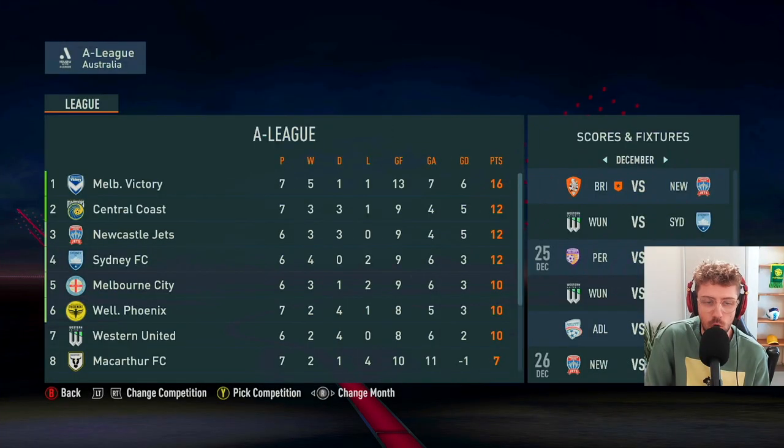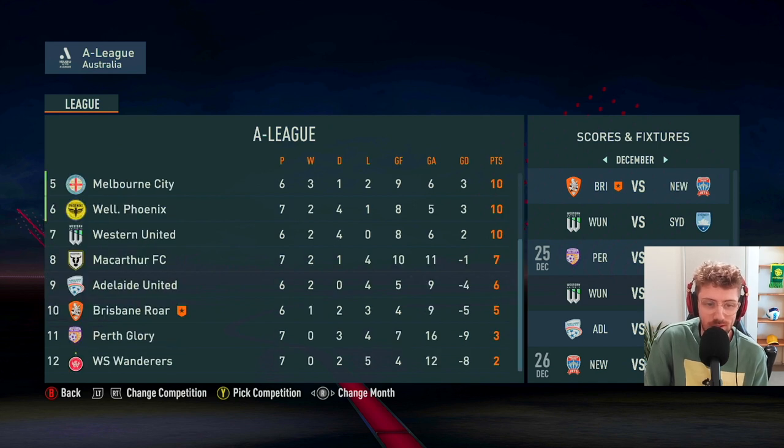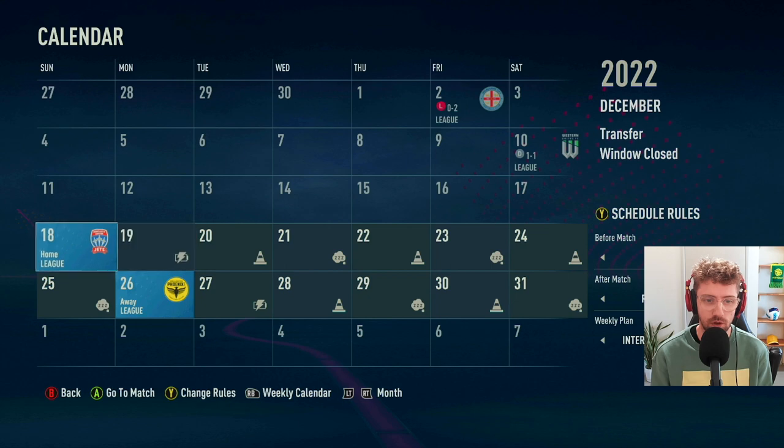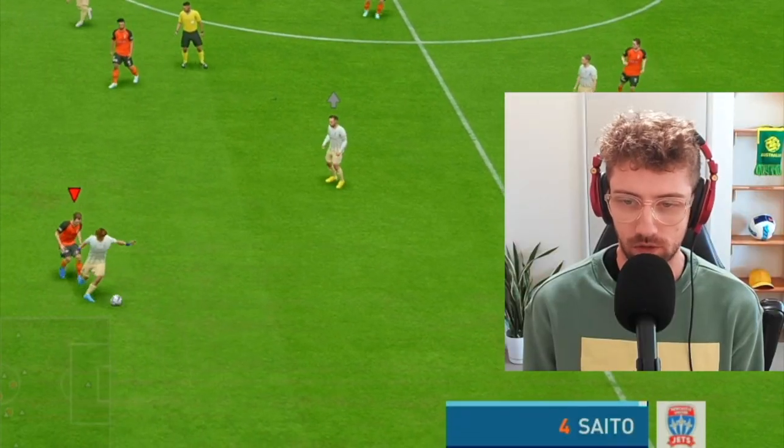We didn't lose, which was important. Here's how the ladder looks — Victory sitting on top, Mariners jumped up to second, Newcastle in third. We're taking on Newcastle Jets next — who are undefeated so far. Sydney, City, and Wellington make up the top six. We're sitting in 10th place — one win, two draws, three losses, only four goals scored, so we need to fix that. Perth and Western Sydney Wanderers sit bottom. Only two games left before the mid-season transfer window — Newcastle Jets at home, then Wellington away.